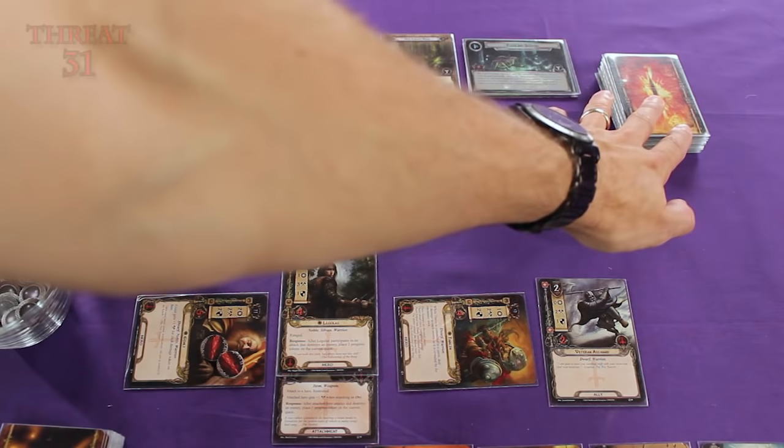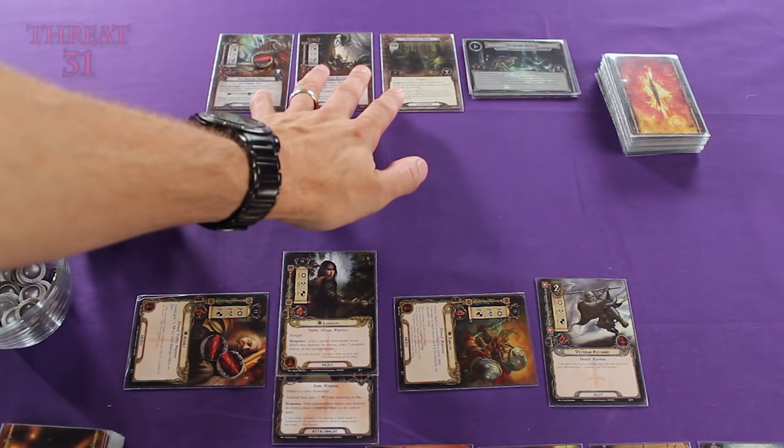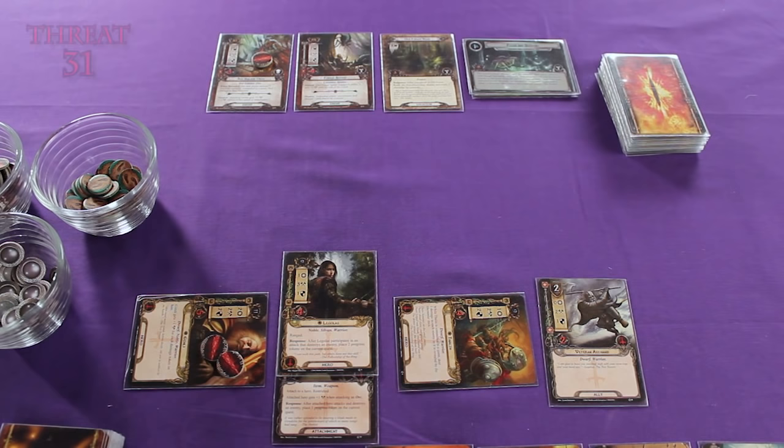Now you might be thinking: we've got 3 cards in the staging area, and each turn we're going to be flipping over and adding a new card — isn't this threat strength just going to grow out of control? Well, yes, it absolutely would. Thankfully, there are ways you can remove cards from the staging area. They don't necessarily leave play, but once they leave the staging area they no longer contribute their threat strength during the questing phase. We're going to look at how to do that during the travel phase, which is next.